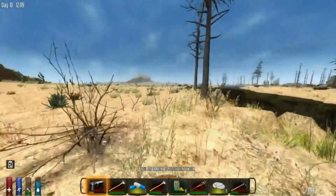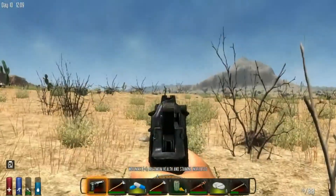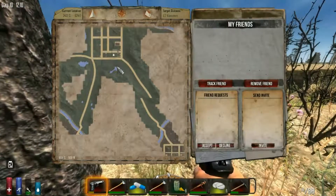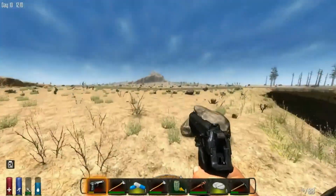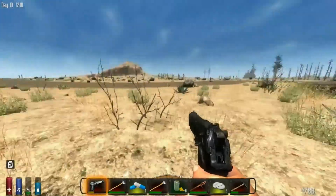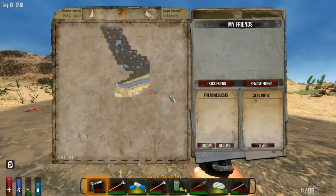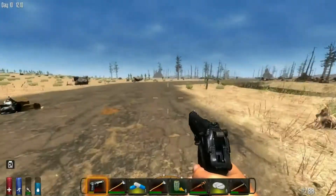I wasn't going to go after it because I thought it was really far away, which it was very far away. And we are now pretty far from our house in this direction. But we got it and that's all that matters. Is this a road? I could have just run along the road. There's not really too much out here. I think I'm going to go back to that city area.